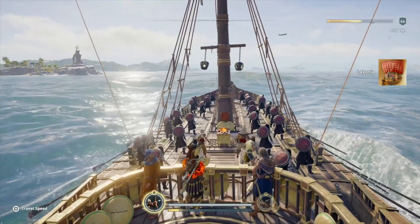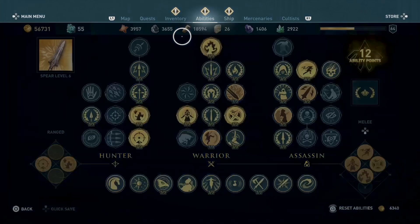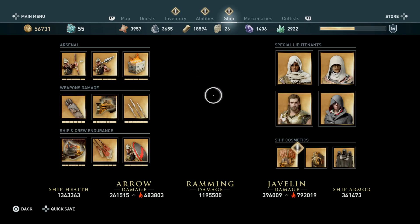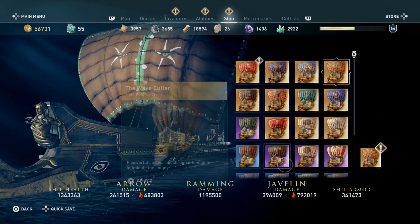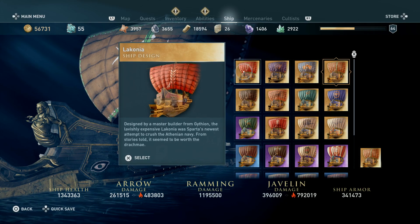Laconia is our new sail! Yes, that is right! We've got a new toy this time, plus epic loot. So let's go check the loot out! Right now let's see here — we're going to click Laconia, the new sail, and see what it looks like.